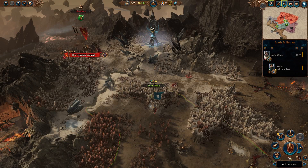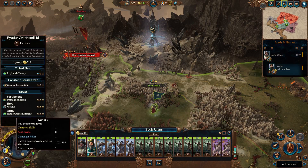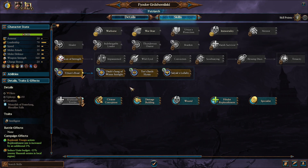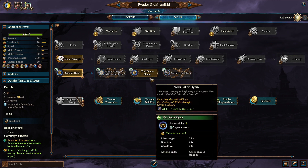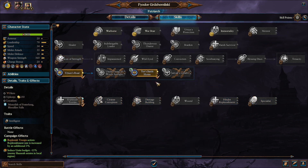Welcome back to Immortal Empires. Today we're carrying on playing some more Boris Ursus. At the end of the last episode, I think we did have an upgrade for Theodore, so let's go ahead and upgrade him. We already have our replenishment, so I think now we will go ahead and get Taw's Battle him — an active ability plus 14 melee attack for all allies in range. That's going to be insane.